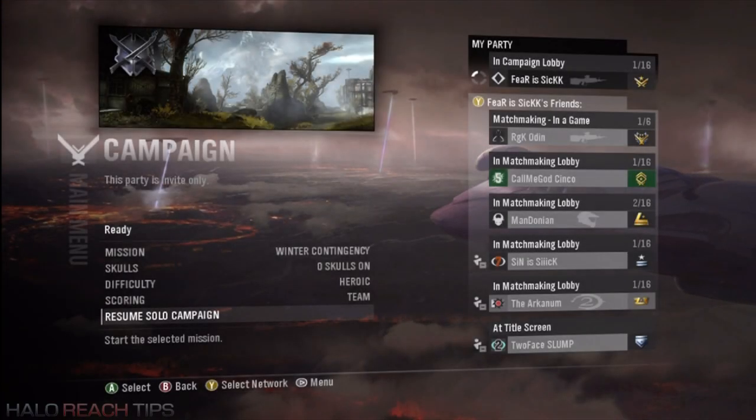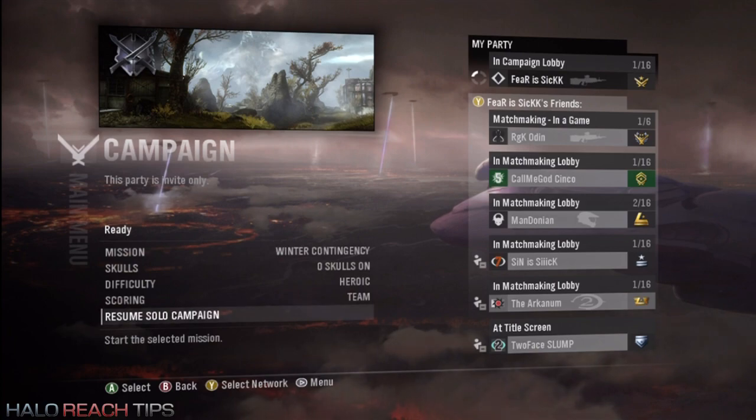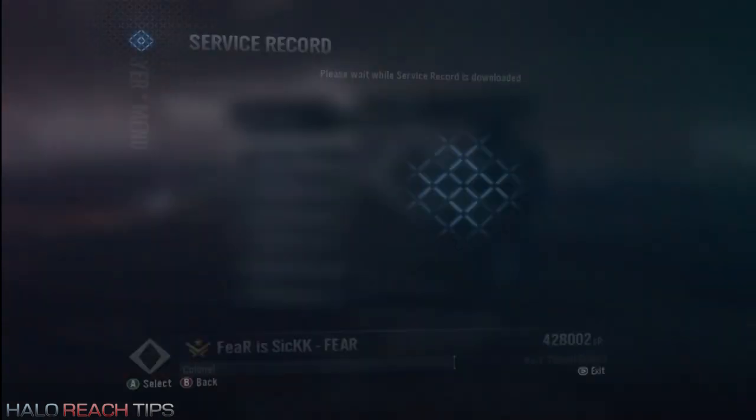What's going on guys? Today I'm going to show you how you can do another combination glitch. This way you can boost up some of the harder, more boring combinations called Flawless Cowboy and Demon, so you can get some extra credits. Let me go ahead and explain a little bit about them.